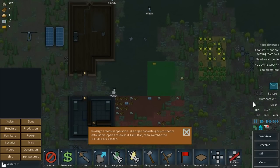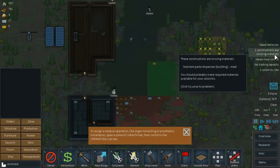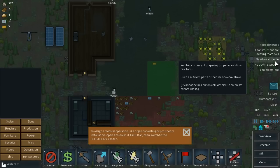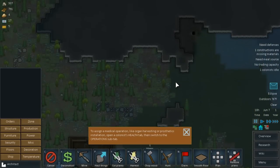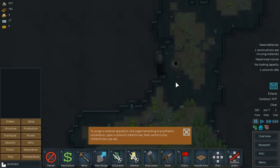Our little widget is telling us we need defenses. Some construction materials are missing, so hopefully they'll be harvesting things soon. We need a meal source — which is the nutrient paste dispenser — no trading capacity, and one idle colonist which is Weem. In order to fix all these things we're going to need resources, metals, and things like that.